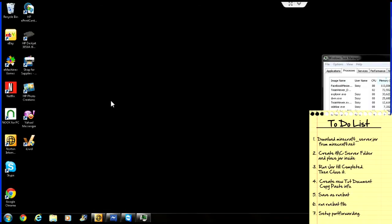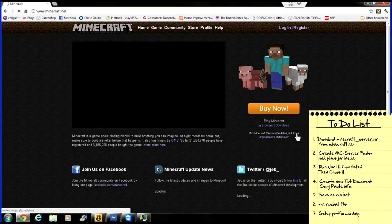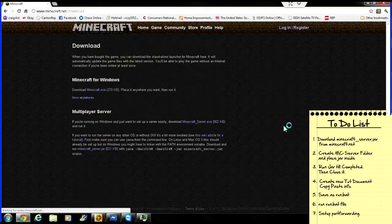Setting up a Minecraft server — simple. Step one: bring up a browser, type in Minecraft.net, and go to Minecraft.net. Click on download. Look at the bottom — we're going to look for the JAR file, minecraftserver.jar.